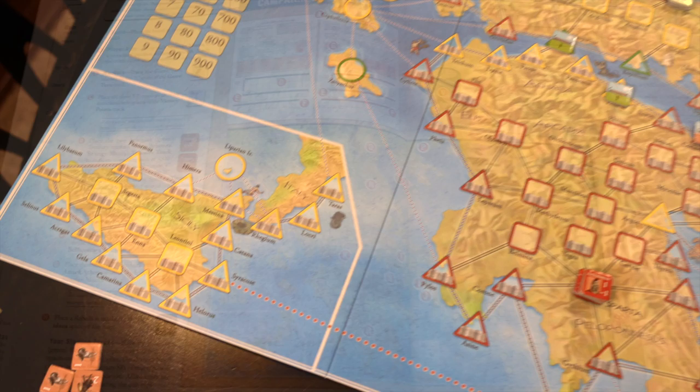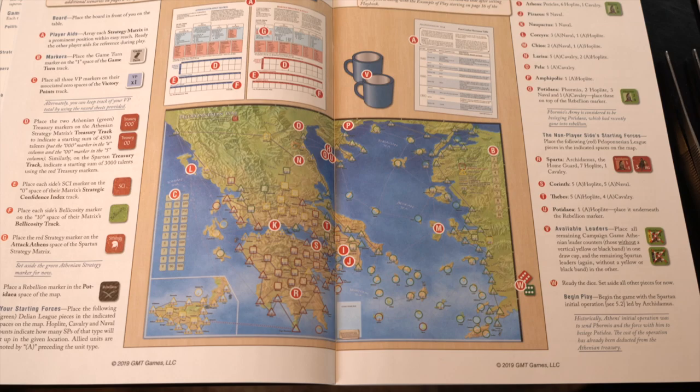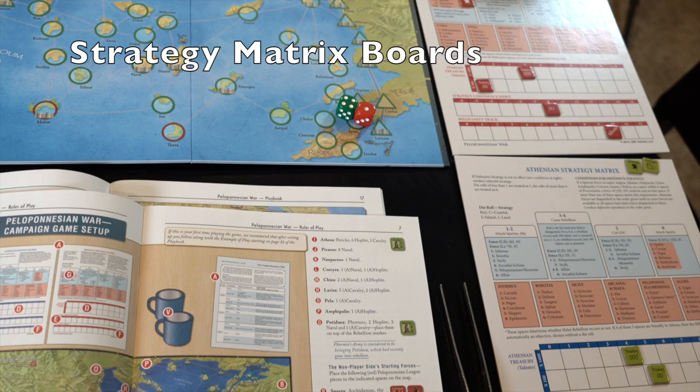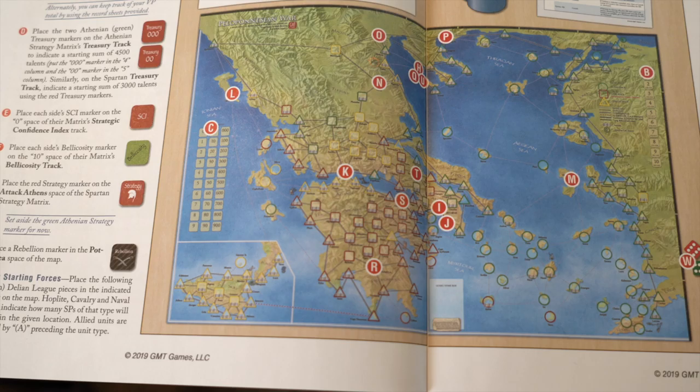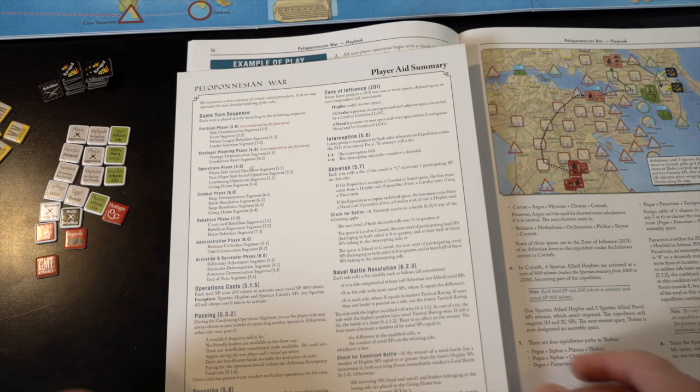I've got the rulebook open on what I call the splash page. It walks you so perfectly through the setup. I've got the control boards — I'm going to be controlling the Athenians, and right now the system will be controlling the Spartans. Getting you into the game quickly is very nice. The rules manual is where the setup is — extremely easy and simple. You've got very nice player aids, as you would expect from GMT. And when you're doing the campaign game, not the individual scenarios, it tells you how to lay those out as well.